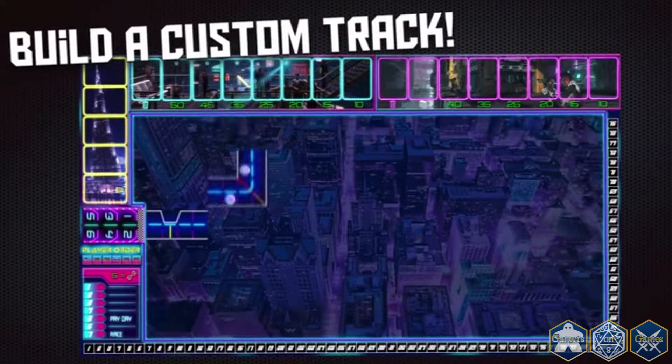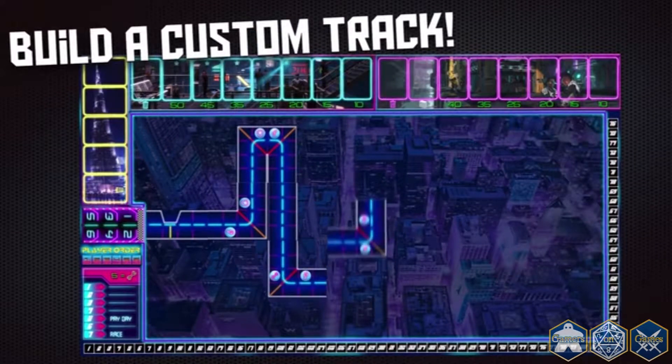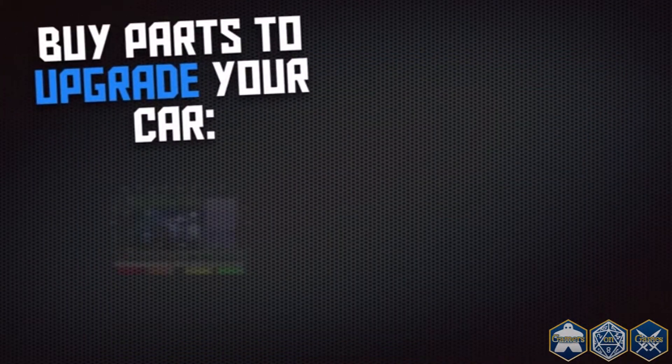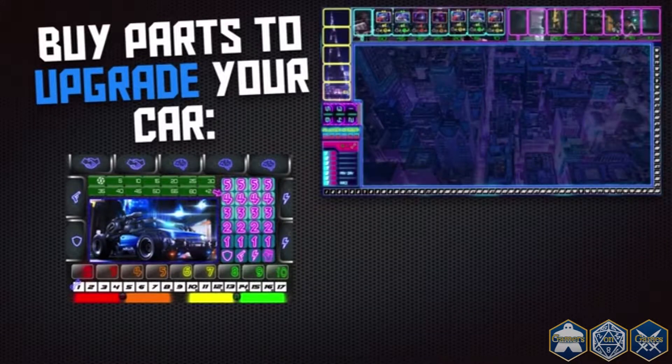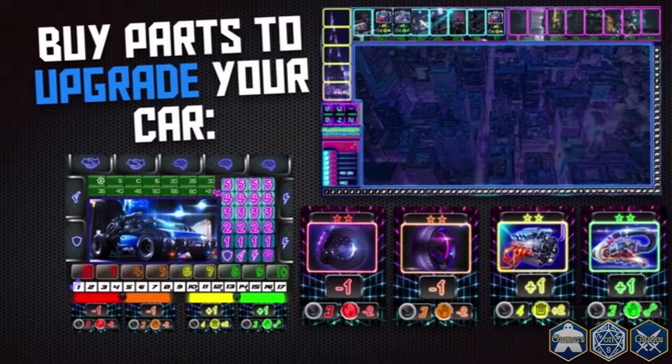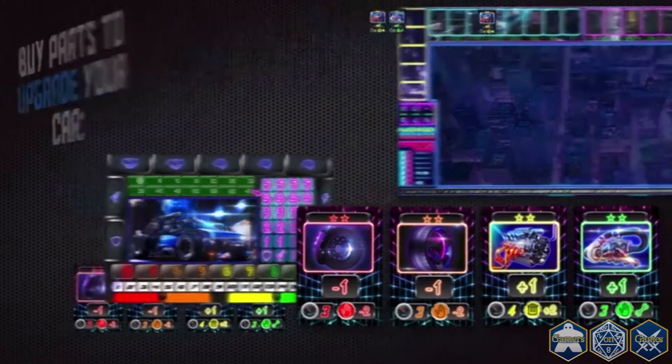When the week starts, players take turns doing certain actions — each day represents one action. You only have six actions before Sunday comes, which is race day. You can buy parts from the shop and install them on your car, giving you an edge when braking or accelerating. The stars tell you how good the part is, and each part is unique with its own special ability and initiative power number.